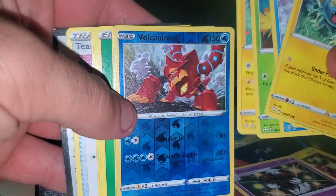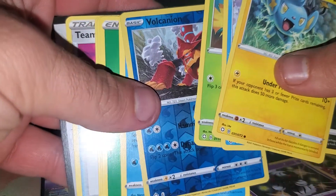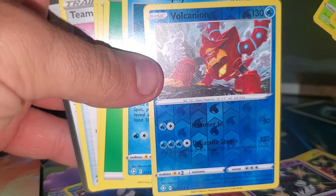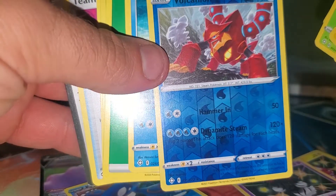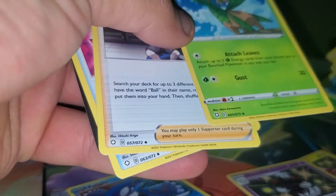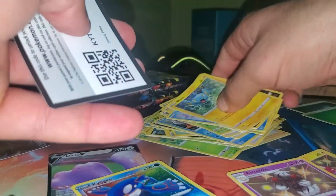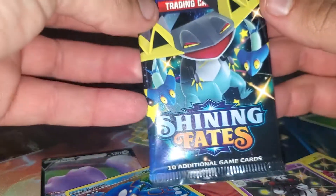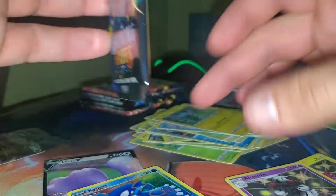It's the first dud pack. It sure is — a Volcanion — basically a fire rock with arms — as a reverse holo. Rayleigh said her good luck was actually bad luck. It's all good though, we're gonna jump right into the next pack.